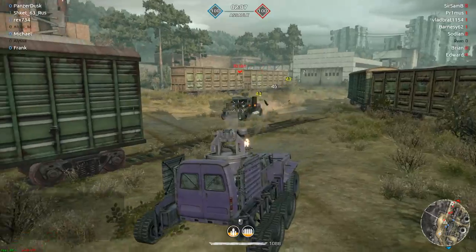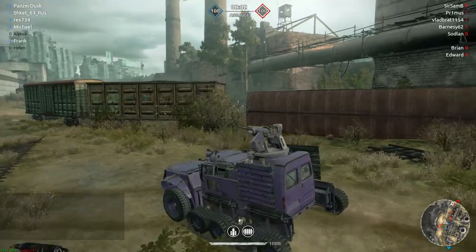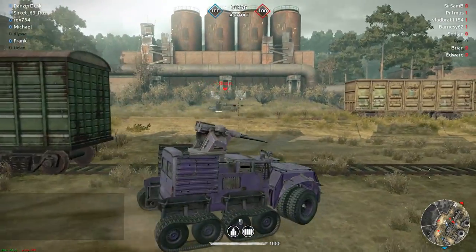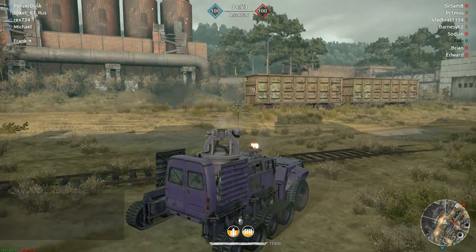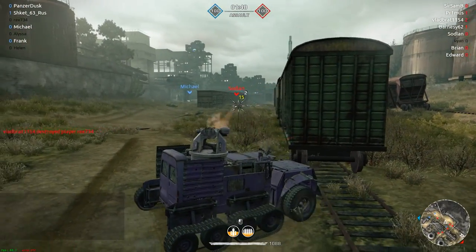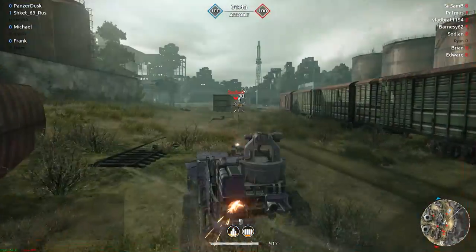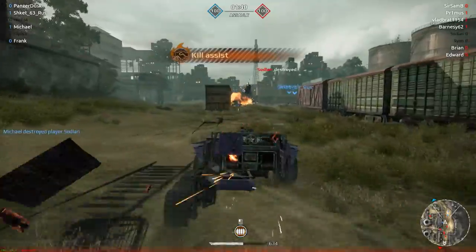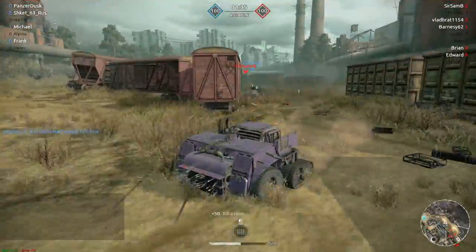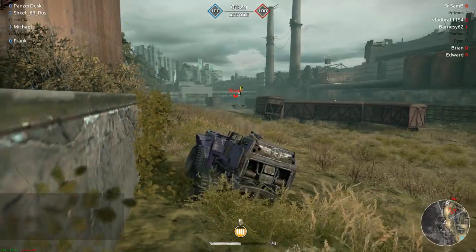We do have a bot pushing up through the middle here. Put a couple of shots into his cabin there. Get out of here, Brian — nobody wants you. There's Sodlin over there. Going to put some fire into him here. We are being shot at from behind, so I'm just going to try to make a retreat as quickly as we can. We've certainly lost a lot of weight off the back there and are a lot speedier than we were before, but we're reduced to only having this light machine gun left.